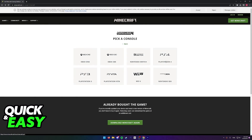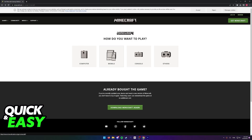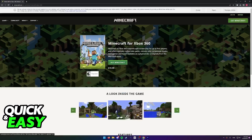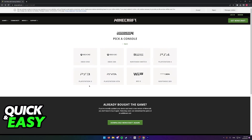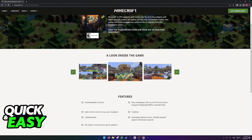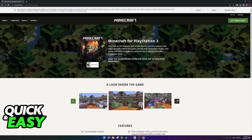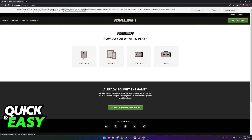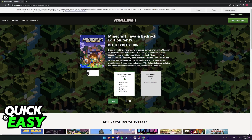Even if we select PlayStation 4 or most of these consoles, it will always link us to the Bedrock Edition. And while we can select the Xbox 360 edition or even the PlayStation 3 edition of Minecraft, these will not work because we want to play the game on our computers — they will only run on the respective consoles. So sadly, as of today, you can only officially purchase the Java and Bedrock editions, and the Minecraft website and any other stores do not offer any option to download the old Legacy Editions of Minecraft for PC.